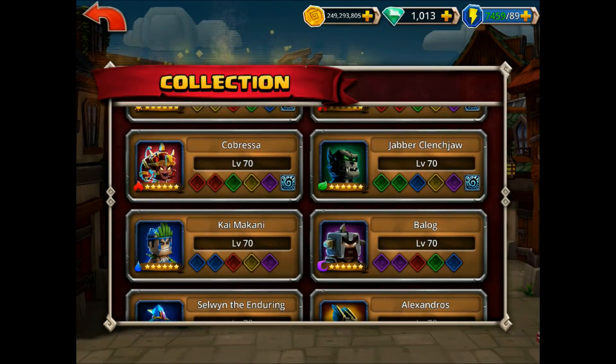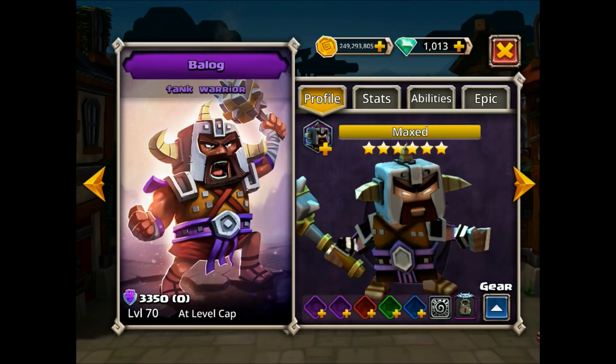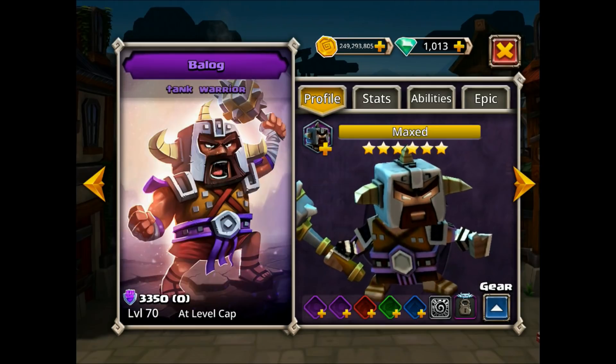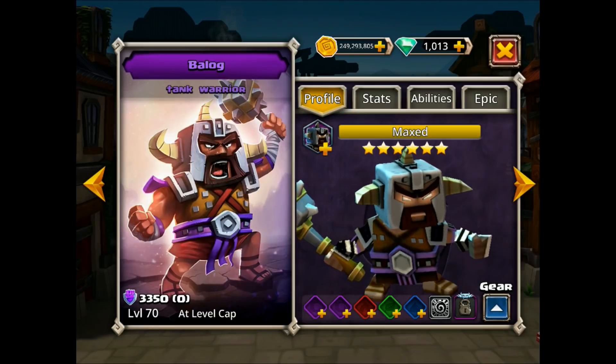First things first with these two heroes, I do need to point out that because they are different colors, it is a little bit more difficult to compare them. I have some techniques to kind of determine which one's going to be better in the particular categories based on the runes. Rather than looking at the base stats, we almost have to look at the end game — if we were to max out the best possible runes, where do these guys actually fall. That's what I use to determine where these guys will be different.